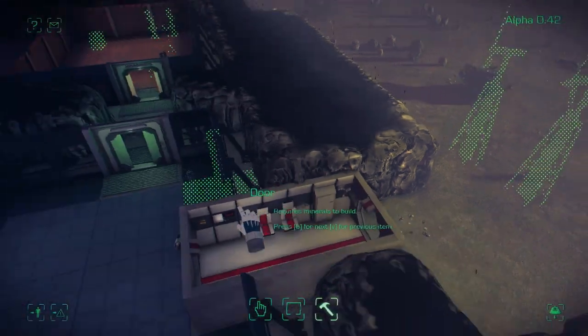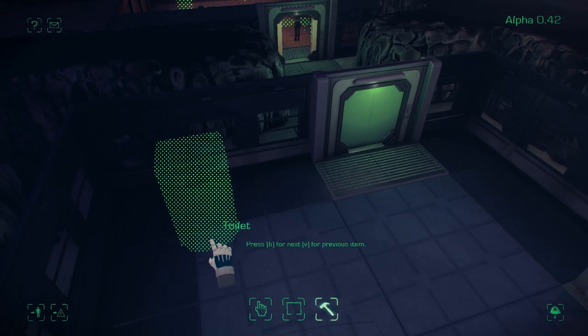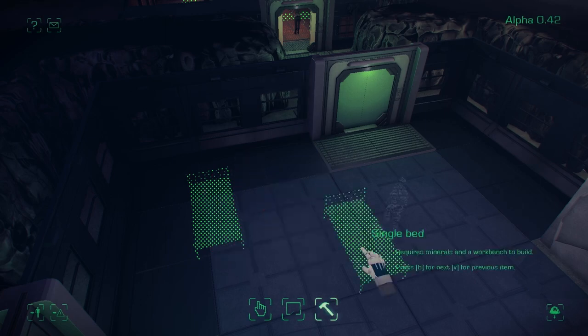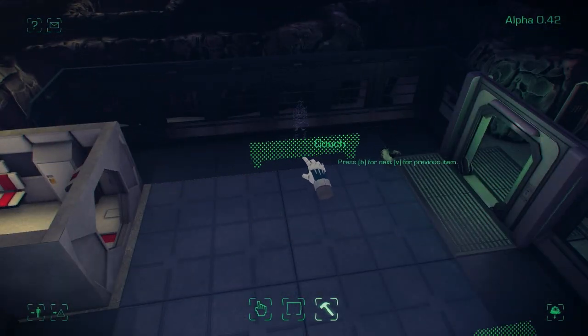We'll build our wind turbines to get our power generation going. We also need to build some beds — oh yeah, and toilets. You can build toilets now; lots of weird people requested them. So people can die of fatigue, they can die of starvation — all these things are now in.